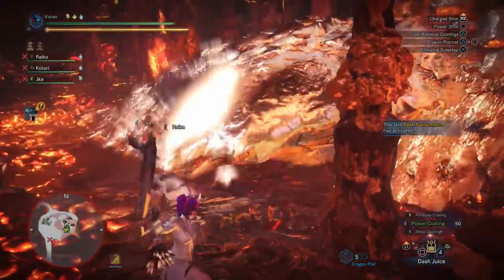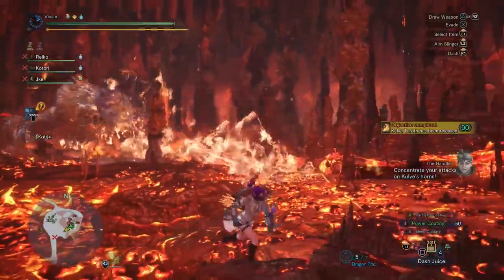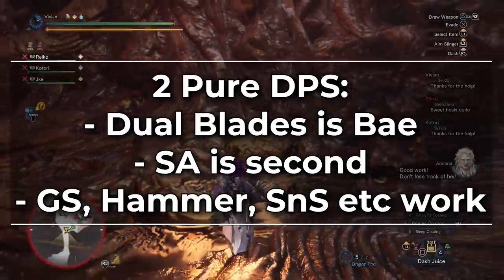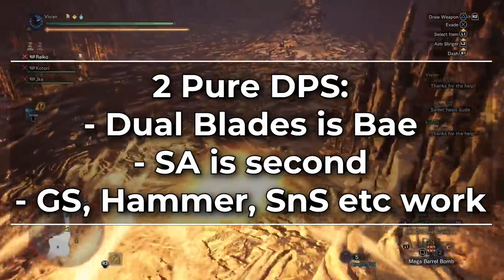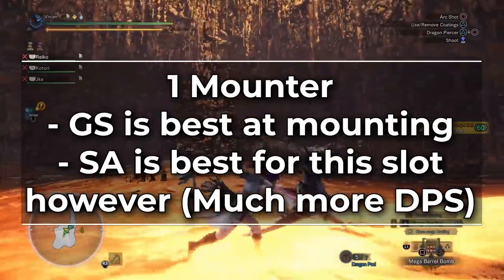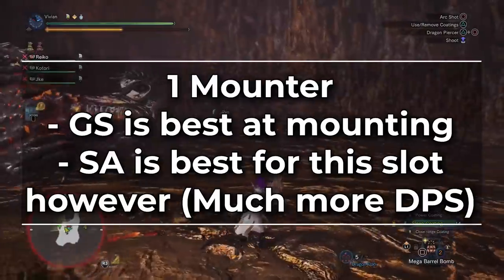Area 4 strats: it is still possible to CC chain her to death, but it's quite a bit more skill driven than before. For the CC chain to work you need 2 pure DPS, 1 mounter, and 1 CC hunter. For pure DPS, ice dual blades are still the best option; SA is next, then greatsword, hammer, and sword and shield — but dual blades are ideal due to their insane damage against ATKT. For the mounter, GS is the best at mounting; however, SA is the absolute best choice overall because it mounts in 1 less attack than greatsword while having very comparable damage to dual blades, especially getting extra amped explosions from nearby teammates.